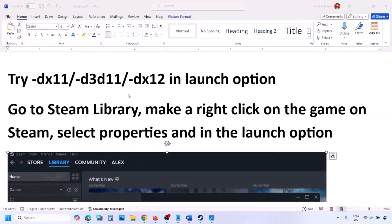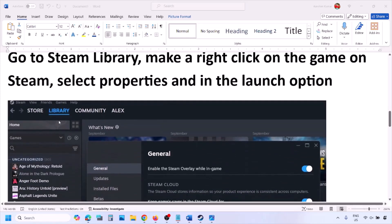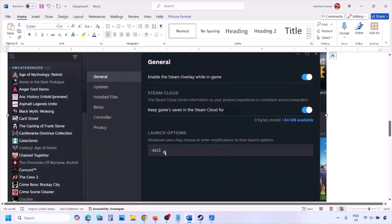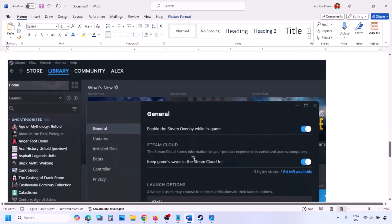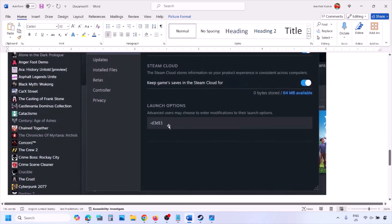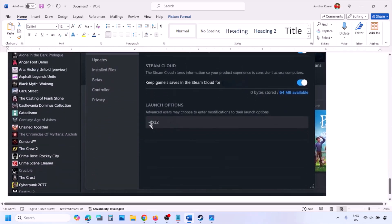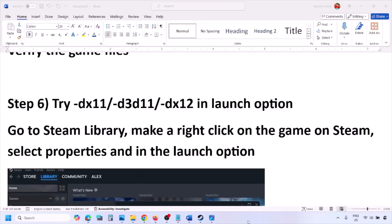The next step is to try dx11 or dx12 in the launch options. Go to Steam Library, right-click on your game, select Properties, and in the launch options type -dx11 and launch the game. If that doesn't work, try -d3d11, then check. Still not working, try -dx12, launch the game and check.